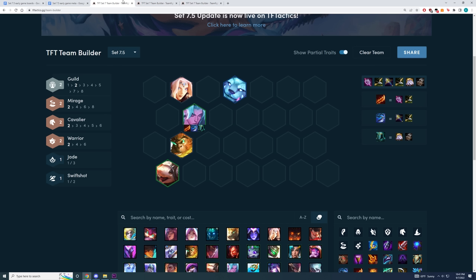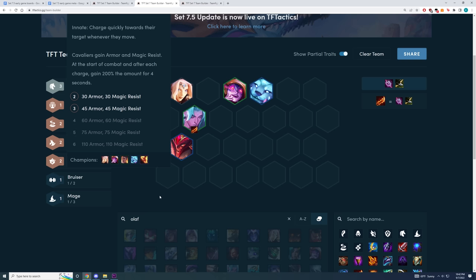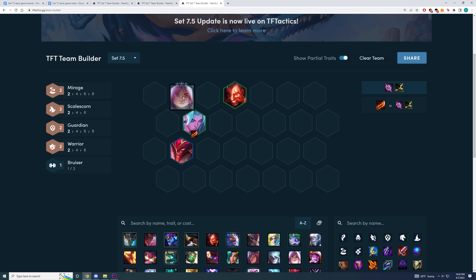I'm going to go through all the early game boards for the attack speed tree. One main unit you want to play around for attack speed items is going to be Yone, since he's one of the best item holders for Guinsu's. If you're playing around Yone, it's the exact same as last set — you want to play around Sejuani and Nunu. For your second Warrior, you could just play Wukong and then play a random Twitch for Guild. Another variation is you could also play Olaf and Lilia instead, which gives you three Cavs and also gives you Scalescorn and Warrior. And if you're not playing Nunu, since Nunu is a three cost, you could just play around Leona — preferably two-starred, or your frontline will be too weak. If you're playing Leona, you want to play around Braum, and then you could just play Olaf to round out your synergies.